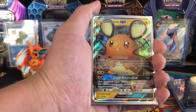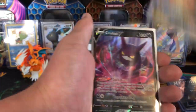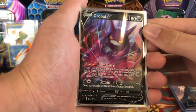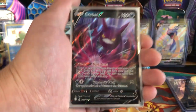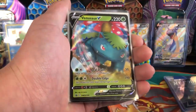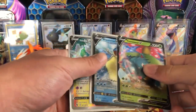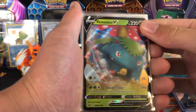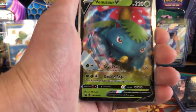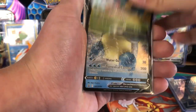Starting off with the GXs — I managed to pick up a Dene GX, which is pretty cool. This is the playable one; it's going to rotate soon so I figured why not pick it up while I can. I also picked up a Crobat V.